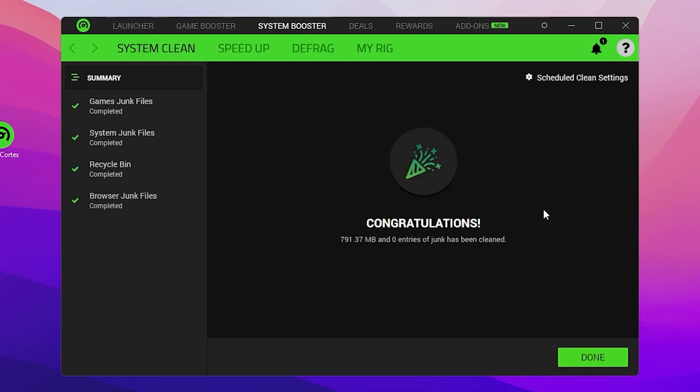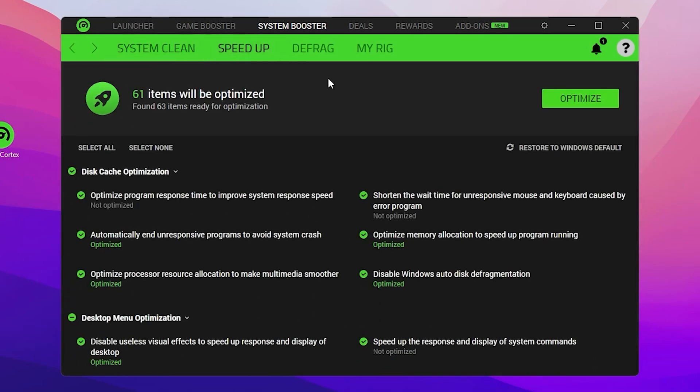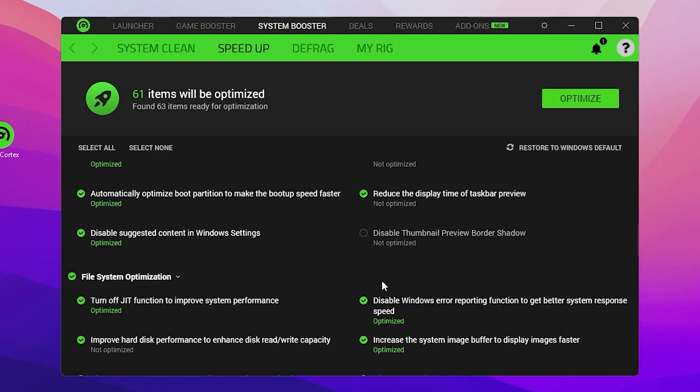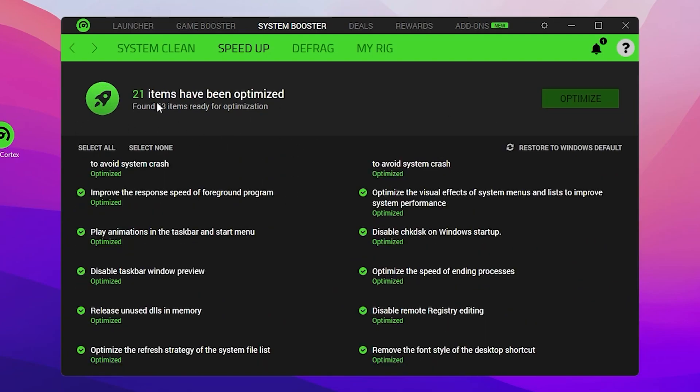Around 800 MB of data was found — click the Clean button to remove all these junk files from your PC. Next, go to the Speed Up option where you'll find cache optimization, desktop menu optimization, and other system optimizations. Click the Optimize button — here 21 items have been optimized.